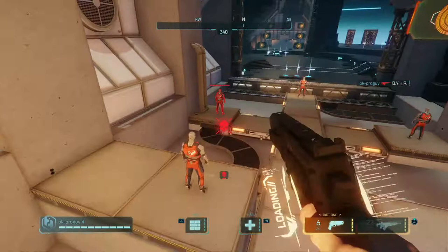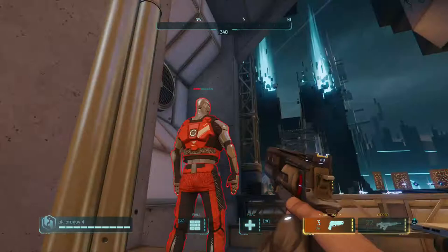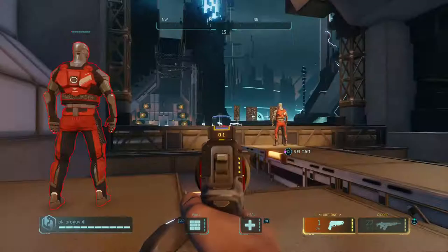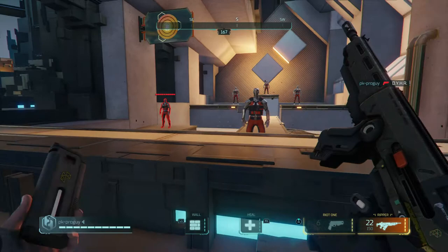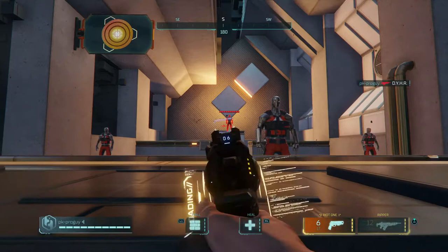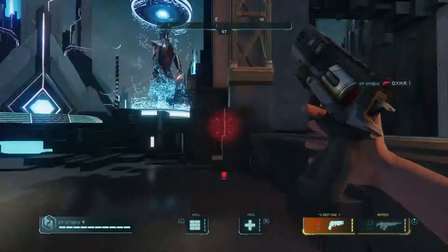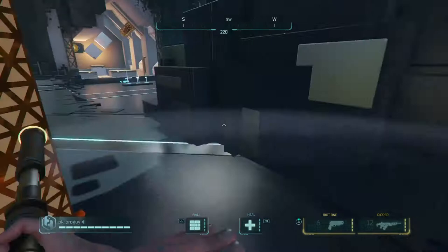Here's another tip: you want to aim for the head. When you get a chance to shoot, aim for the head, just like that. Even with the Ripper you want to do that — crouching helps too. You can practice these in creative mode or in the training mode.